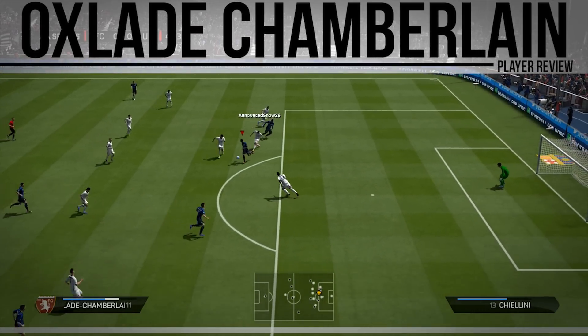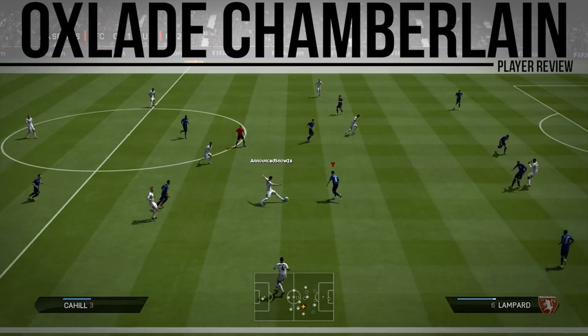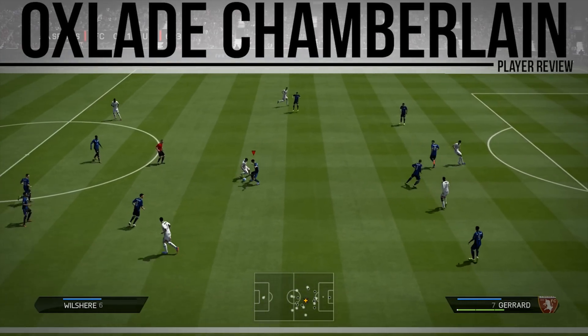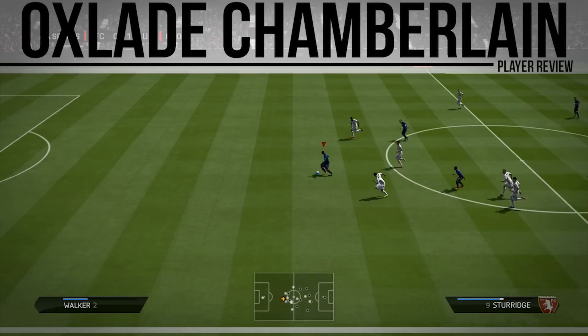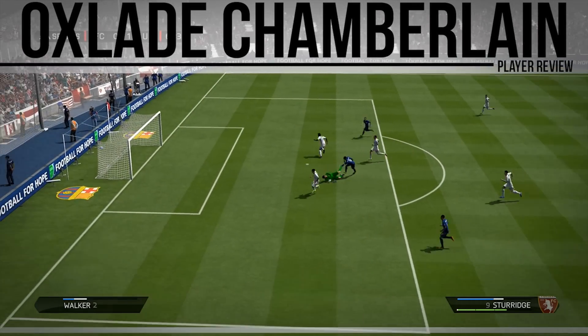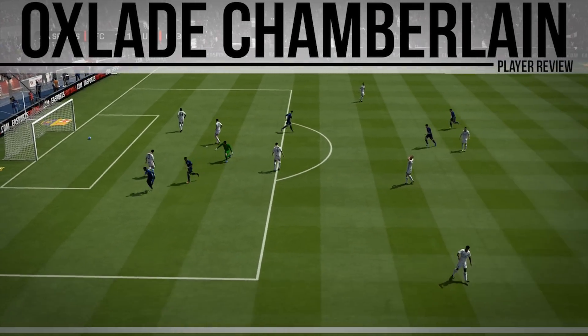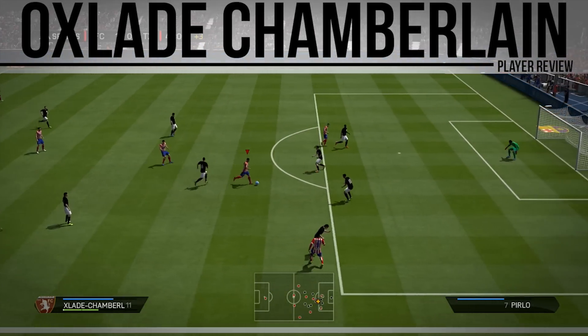To get a CAM with 90 pace and 86 dribbling is really good, and his positioning is his only weak point. His weak foot is really good and he has an active part doing everything in midfield. His passing is really good — I thought that was a touch from him to get it through to Sturridge, who finishes it off in the end, but it's a roulette pass and it looked really good when I played it.